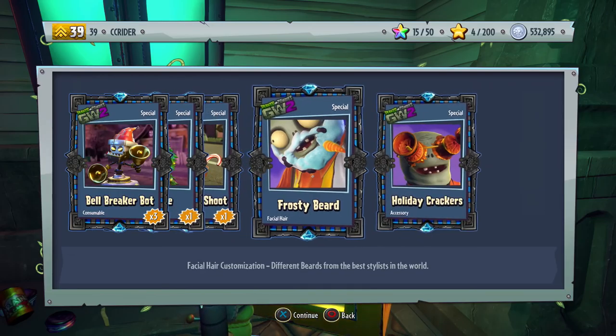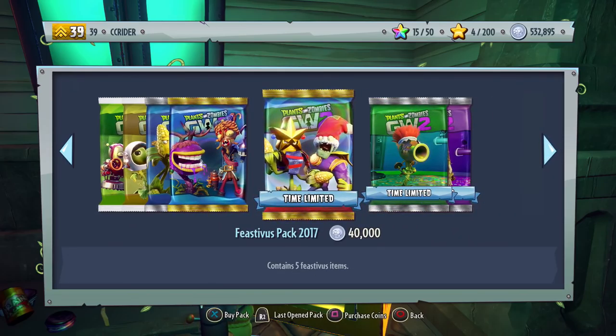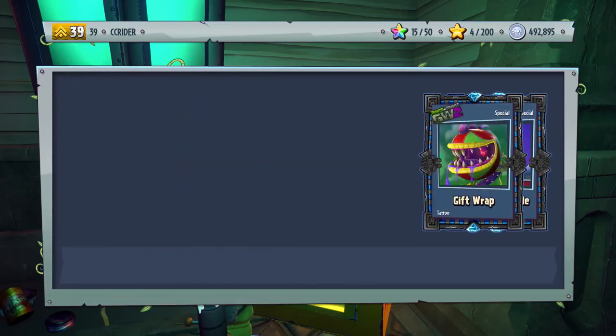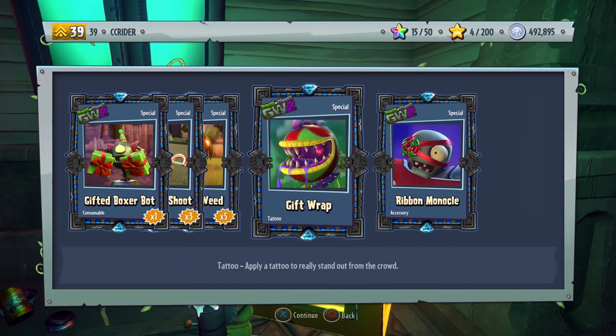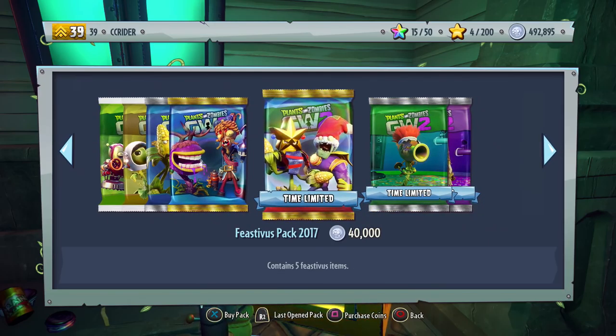Frosty Beard and the Holiday Crackers — these aren't too bad. I do like the Holiday Crackers; the Frosty Beard's pretty good as well — it looks like he tried to eat the snowman. Poor Frosty, but that's the way of the zombie world. We got the Gift Wrap for the Chomper — not too bad — and the Ribbon Monocle. This will look cool combined with the Jingle Teeth.